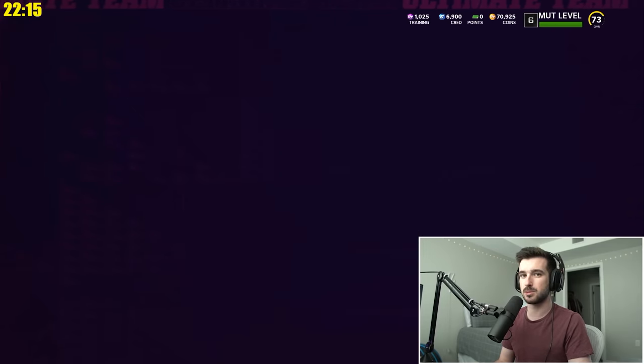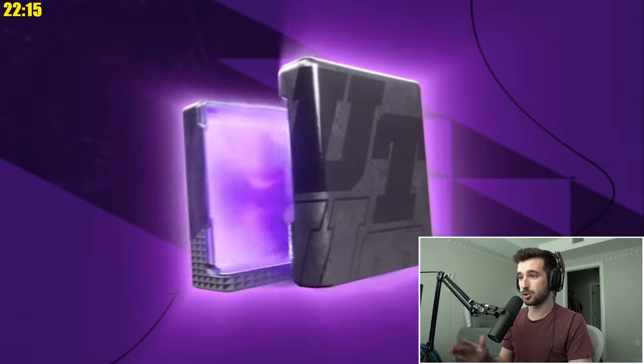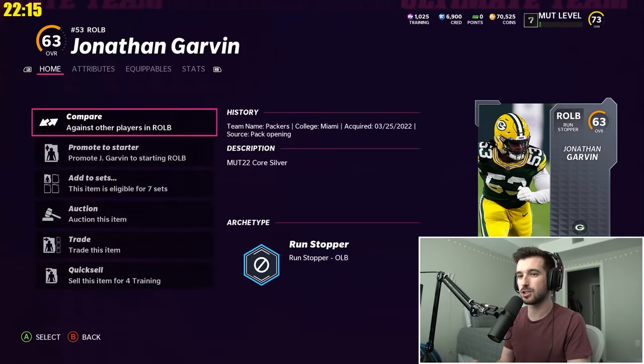I'm going to spend some time ripping some Get-A-Player packs. For every pack or card that I pull out of here, I'm just going to put them straight on the auction house. And then while we wait for those cards to sell, we can hop back into some solo challenges and start making effective use of our coins.